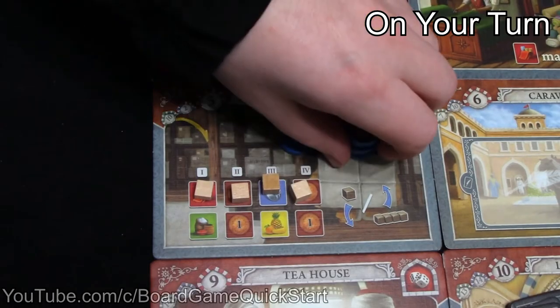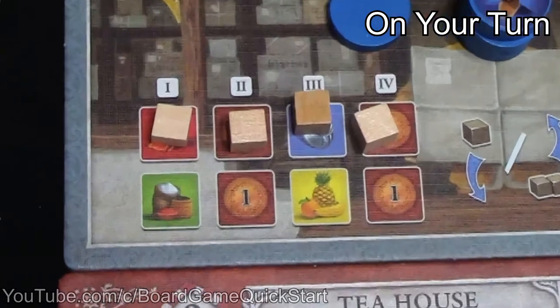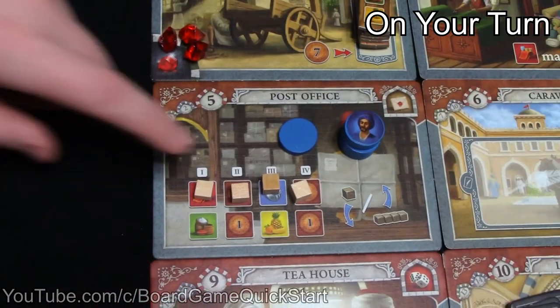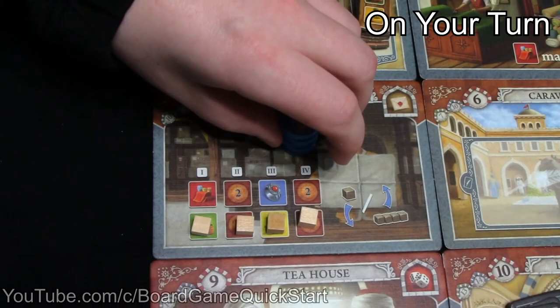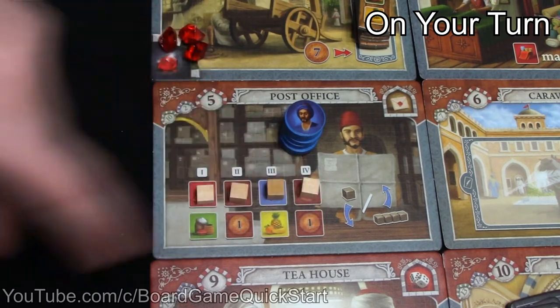When you take the post office action, receive the goods shown on the four uncovered spaces, and then move the first cube from the top row down to the bottom row. For example, if you go to the post office at the beginning of the game, you'll get one spice good, two lira, and one fruit good. The first cube then moves, so the next player to use the post office would get one fabric good, two lira, and a fruit good. When all of the cubes are on the bottom row, the next activation will cause them all to move back to the top row like they were at the beginning of the game.